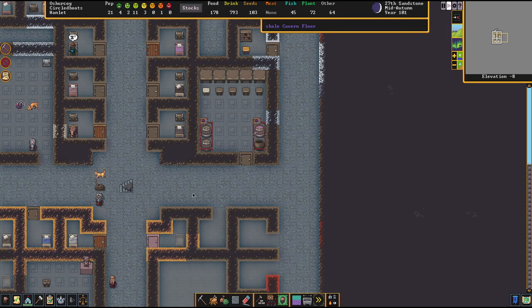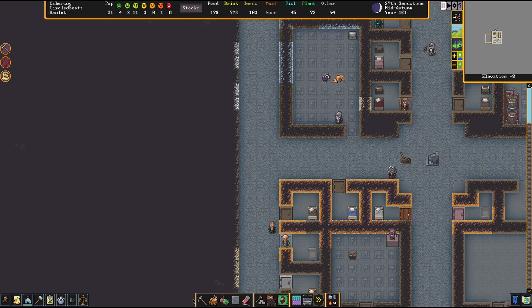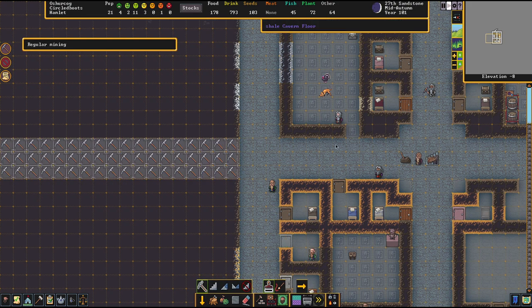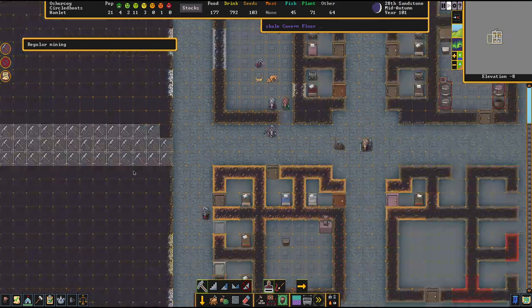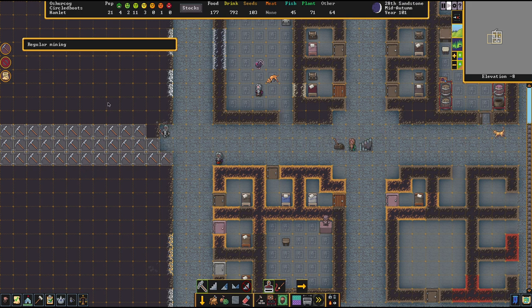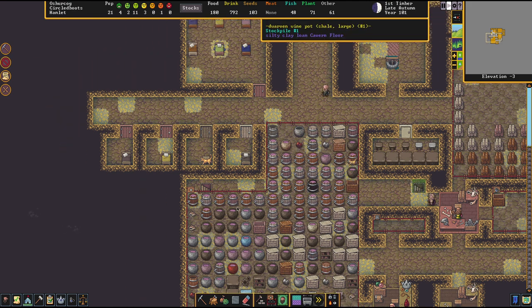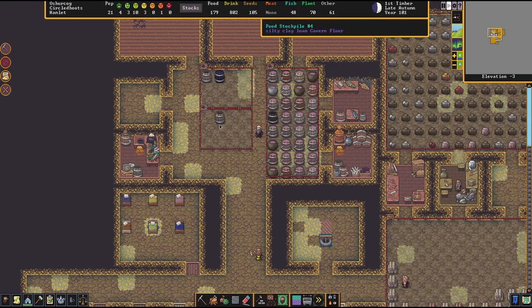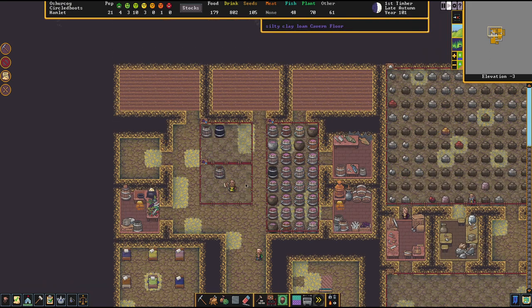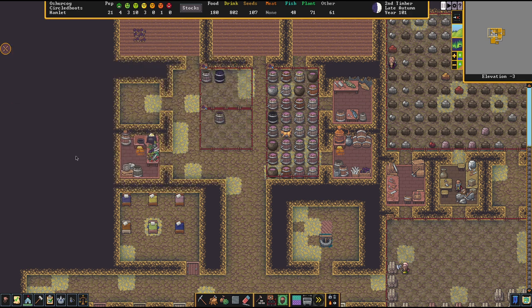So we're going to change that by moving our industry underground. We already have a nice little outpost here, and we can continue and expand from that — dig ourselves a little deeper into the mountainside. I'll also introduce methods to upgrade areas like these. But in the end, bedrooms and workshops that close up above the surface are something you should avoid at all costs, because it doesn't make them necessarily unhappy, but it doesn't make them happy either. And that's a big deal in the long run.